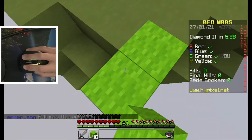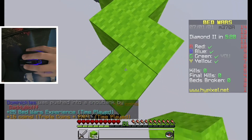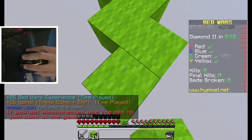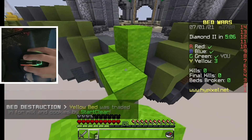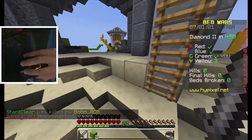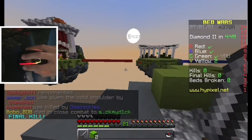Anyways, last game we got rushed by green. Let's see if we can do well as green. We got rushed by the whole team, which makes me think that they were all communicating, which is a bit annoying. Our team has already gotten someone's bed, which is yellow. And no other team is connected to this middle island. That kind of sucks because I wanted to go get someone's... oh my word, this game's going to end quick.